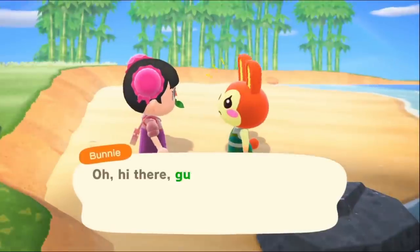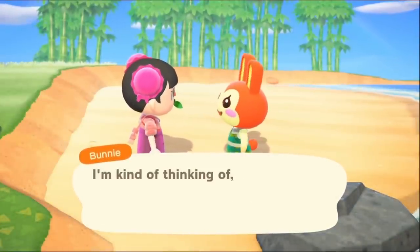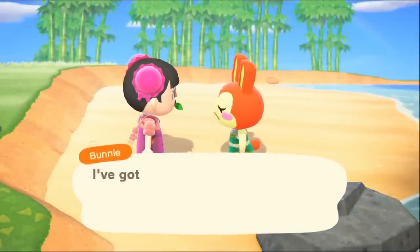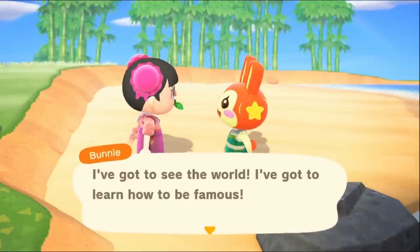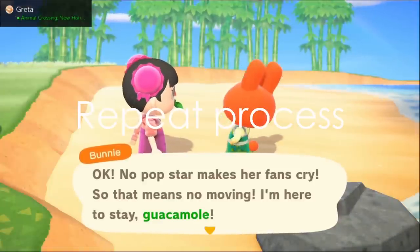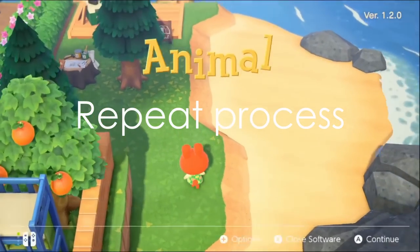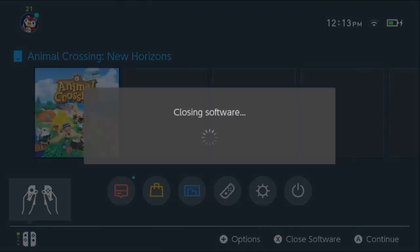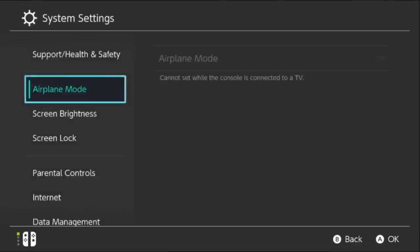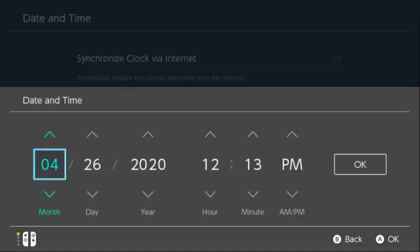And here, Bunny finally wants to move out on day zero. I didn't want Bunny to leave so I told her no. What's notable is that even though a villager wanted to leave on day zero, I still have to go around and talk to everyone again. So that's what I do next — you're just going to have to trust me that I talked to everyone on day zero right after I talked to Bunny. Then I will skip ahead again another 15 days.